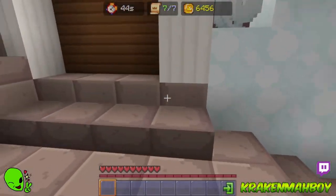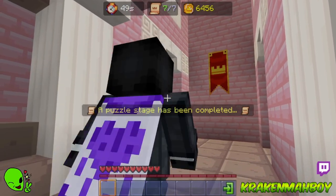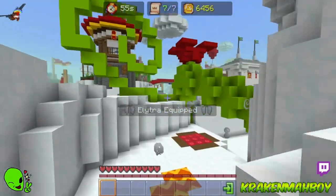A little secret here for y'all — didn't know this: I'll press B to do the emotes and do a little clapping effect. It'll open the door there. Pretty neat, I think. Alright, cool. Let's go ahead and elytra through this.